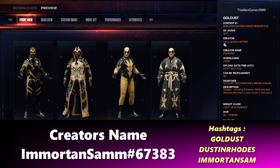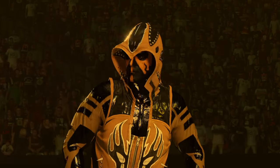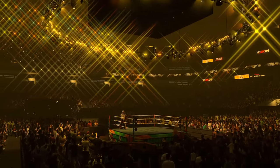Next up we have this Goldust. The one on the left is a really really awesome one — better than Kane. I'd give this one a 9 out of 10. The first one on the right is really good as well, making me think of when he competed in 2002. I'm not a massive fan of the one on the edge because of the robe, as I didn't watch WWF in 1997-98. The true creator is Immortan Sam, hashtag 67383. To find it, use the hashtags Goldust, Dustin Rhodes, or Immortan Sam. Absolutely awesome — definitely want to download this.